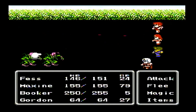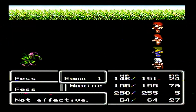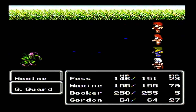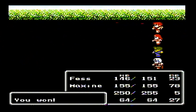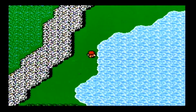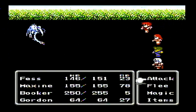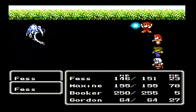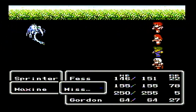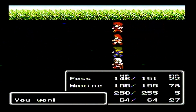You could do the cheat where you target him yourself to cause him to lose hit points, but I'm not going to do that. Well, unfortunately I will do that at one point. The boss of Kashuan Keep is immune to basically every spell — every spell you cast on him will heal him. So Maxine is going to be useless in that battle. I'll still spam her black magic against our own characters.